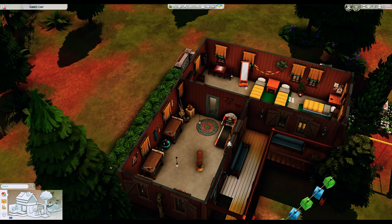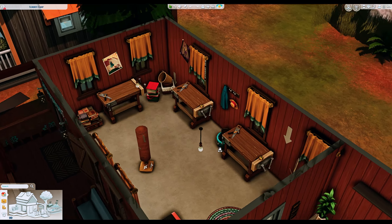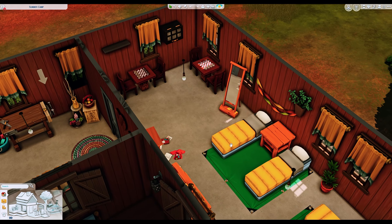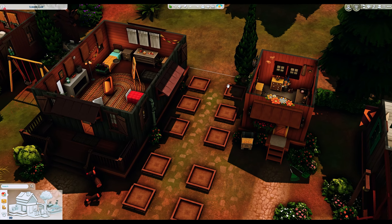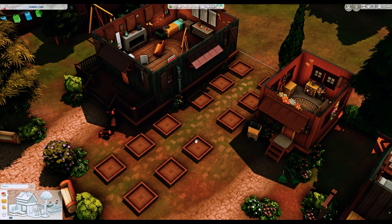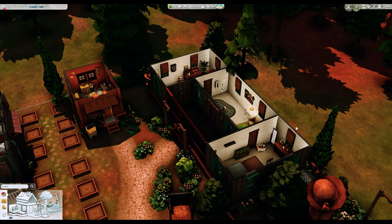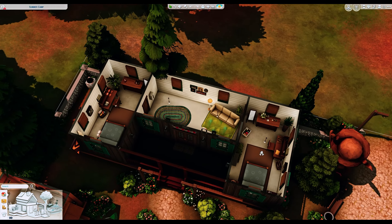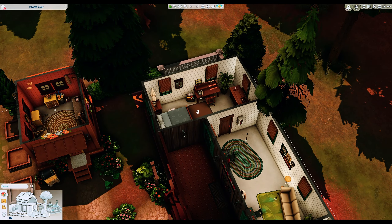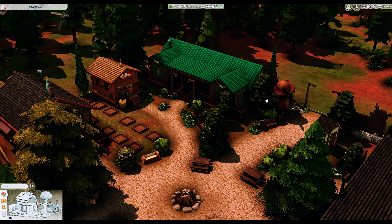The next building is another sleeping quarter with a woodworking area. We have another sleeping area and a little garden shed with a gardening area — even the rakes on the floor, wow. Lastly, there's a building I'd imagine to be for the camp counselors, with a sleeping area and a little desk station. I'm sure I've missed a lot of details — that's how detailed it is — so definitely check this out yourself.